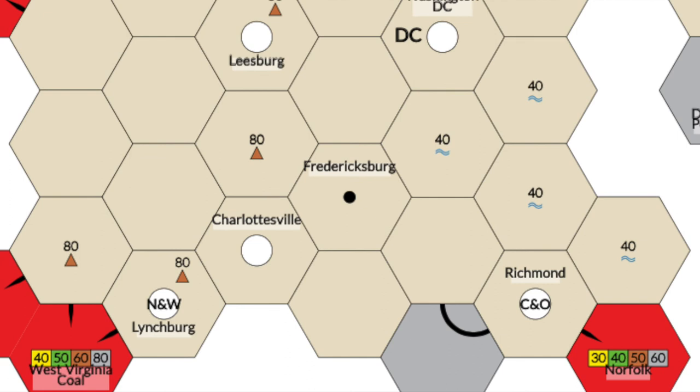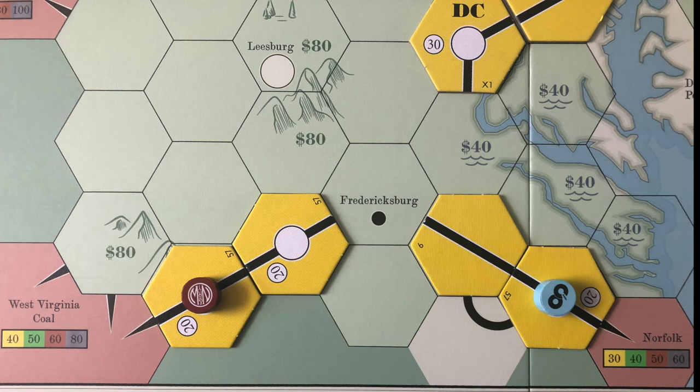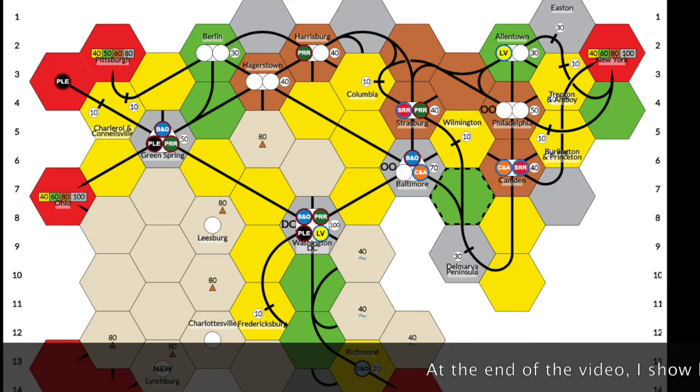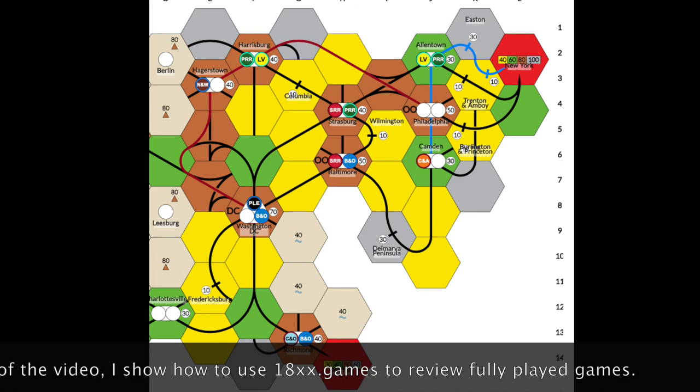What does this mean for players? In this situation, both Norfolk and the C&O are racing toward Fredericksburg. If the C&O gets to lay the track first, it could look like this; if Norfolk gets to lay the track, it looks like this. Of course, it's always possible that both curves have been used by somebody else. In one game, you can see both gentle curves were used — one in Fredericksburg and one in Wilmington — with Columbia having a tight curve going into Strasburg. In another game, Fredericksburg still has a gentle curve, but Wilmington is a tight curve connecting Strasburg to Baltimore, and Columbia is a straight shot to Harrisburg.